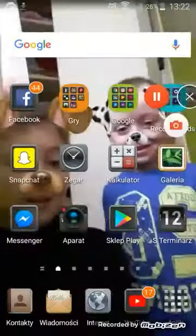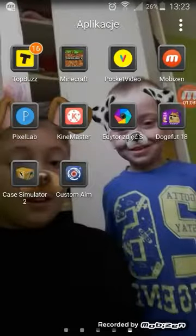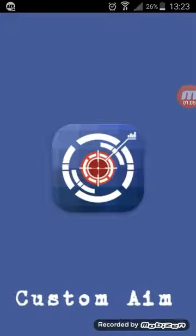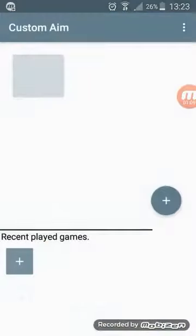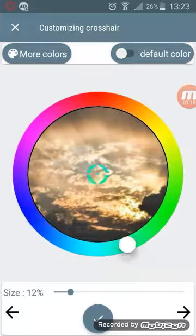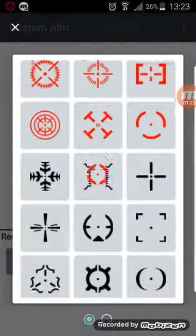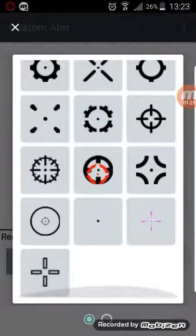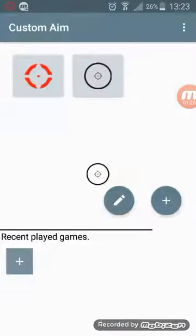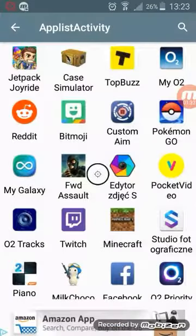It has downloaded, so you want to enter the app. This is what you'll have — you can choose the color of your crosshair, so let's say red. Then when you click on the plus sign you can choose any type of crosshair. Let's go with this one.